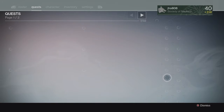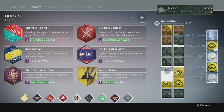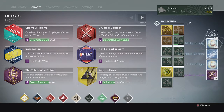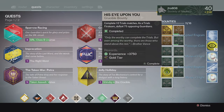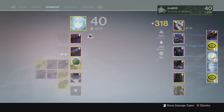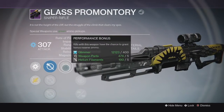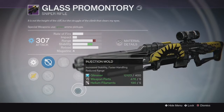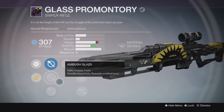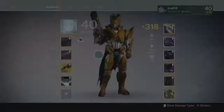Going into my last set of bounties on my Titan, we got some Passage Coins, Motes of Light, Blue Engrams, and Legendary Marks. From the Silver tier, we ended up getting no Exotic — unlucky once again. For the Gold tier, I ended up getting the Glass Promontory Sniper Rifle, the Trials one, and it had Last Resort and Performance Bonus on it. Kind of decent, but I still don't care for the low-impact snipers — I prefer Thousand Yard Stair and other snipers instead.